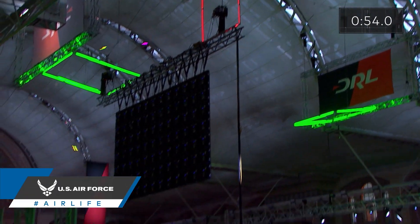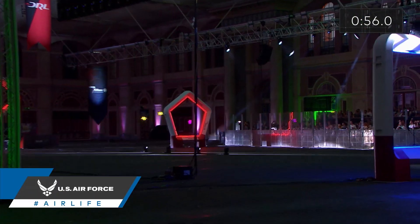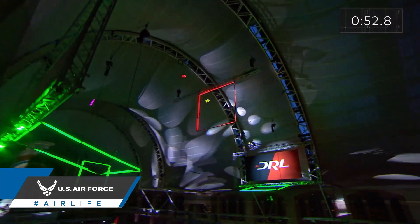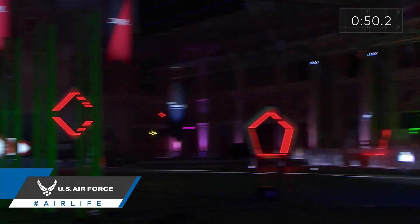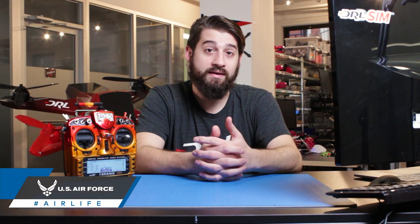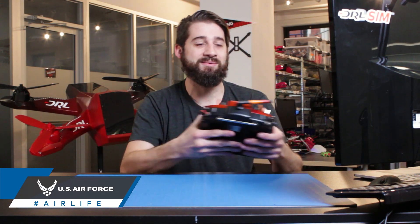A power loop is an advanced maneuver that's exactly what it sounds like. It involves passing underneath an obstacle, then throttling up and over it before cutting throttle and slowly re-raising it to pass beneath the obstacle again. Basically, it's one giant throttle loop around the obstacle of your choosing, so let's try it out.